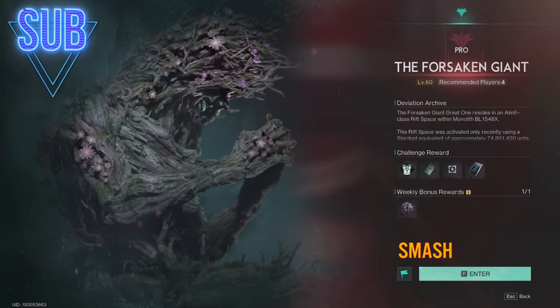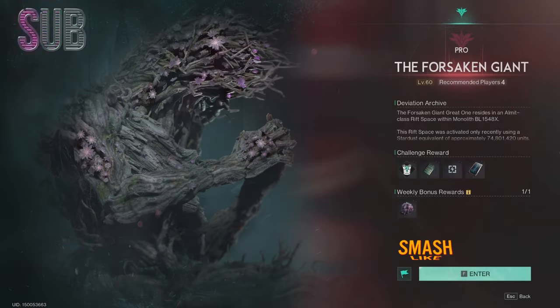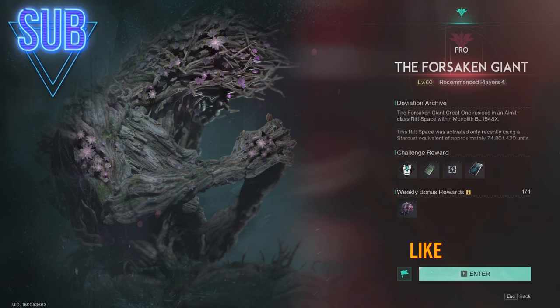Hello everyone and thank you for joining me in another Once Human video. In this one we will kill the final boss for Socking Giant, level 60. I will do it with LMG, Fast Gunner build and Festering Gel deviation.